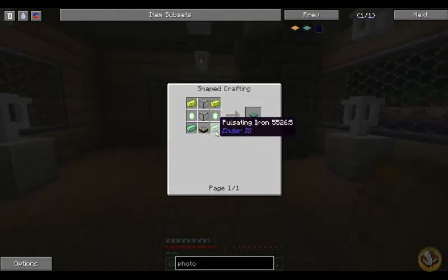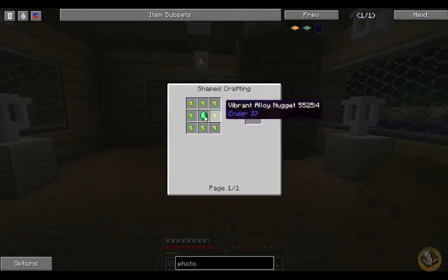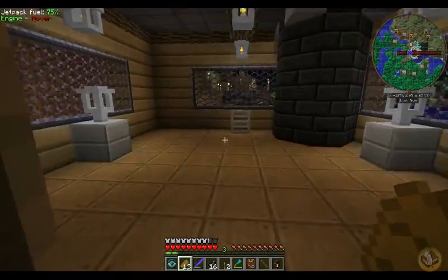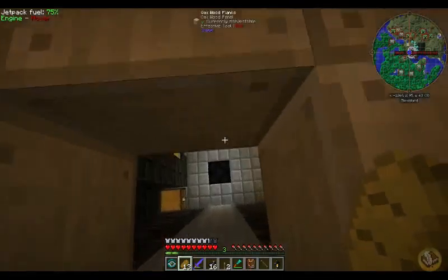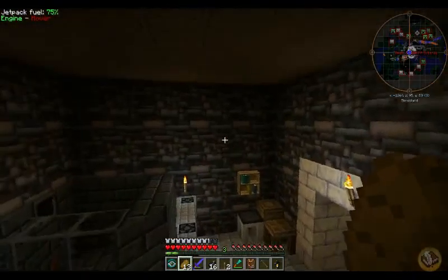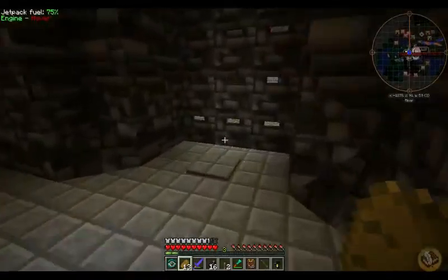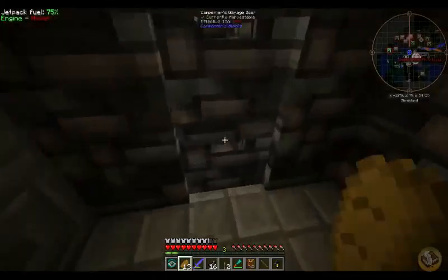By the way, those Advanced Photovoltaics — not that hard to make. It requires a lot of Ender Pearls, but as you know I'm not exactly hurting for Ender Pearls or Emeralds. Yeah, not that hard to get your hands on if you have an Enderman deal like what I have going on here.